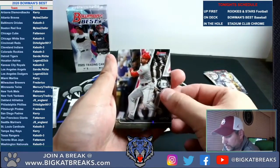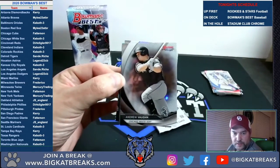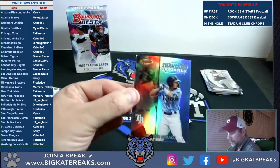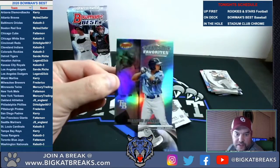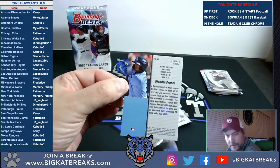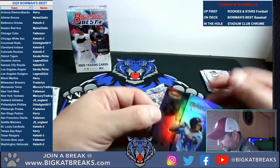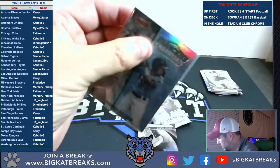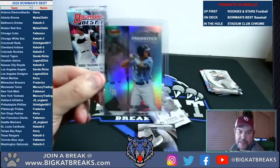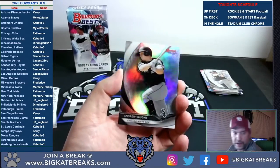Joey Votto. Ed Howard for the Cubs. Andrew Vaughn for the White Sox. Here we go — for the Rays, my man Carrie — Franchise Favorites, Wander Franco! Nice. Wander Franco, obviously the number one overall prospect, and may get called up this year — I would be really shocked if he didn't. Wander Franco for the Rays, coming to Carrie.